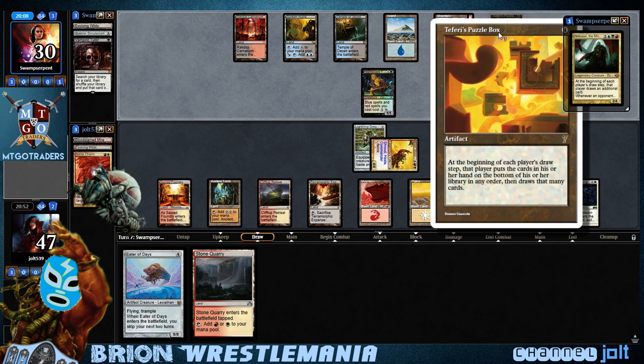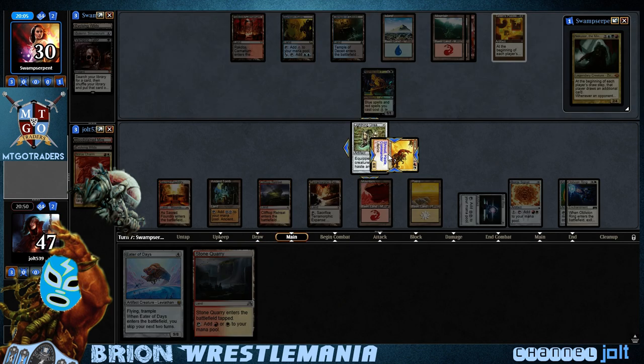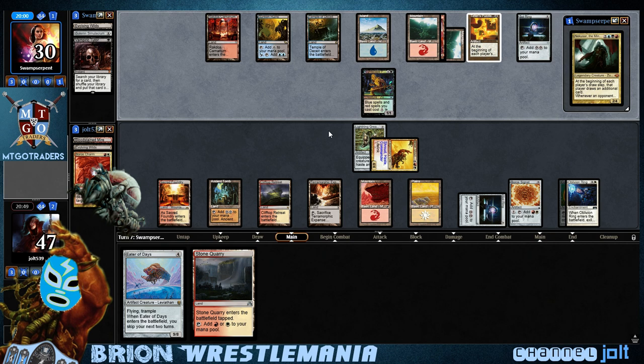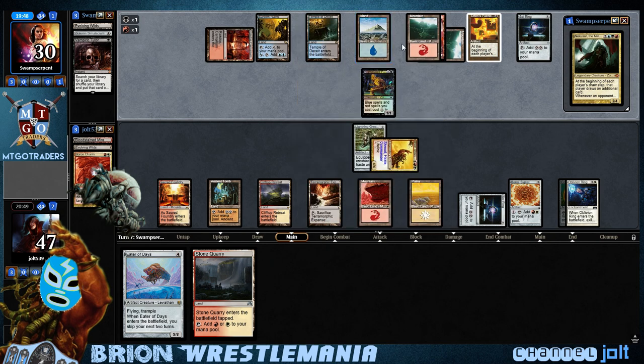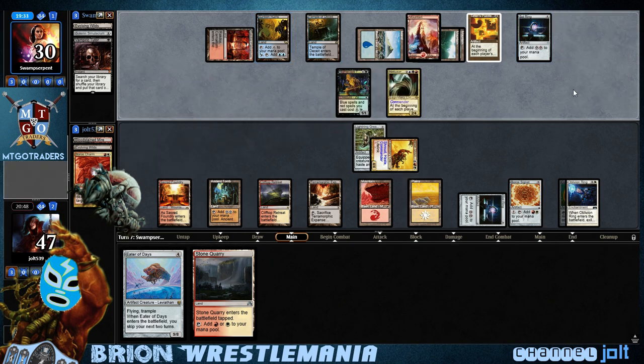But once he gets Nekusar down, it's going to be pretty nasty with Teferi's Puzzle Box. Thankfully, if we can keep our hand size kind of low like this, it's not going to be that bad — especially with Brion swinging in with lifelink. That's really going to help us get away from all those life-loss triggers. The kind of sweet spot is if our opponent gets his life total down to around 20. Then we get into spots where we can swing in with Eater of Days or Leveler with haste. But we're going to be getting that Nekusar card draw now, so I will definitely take that.